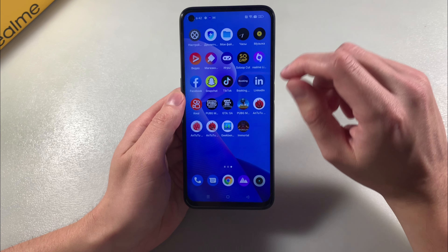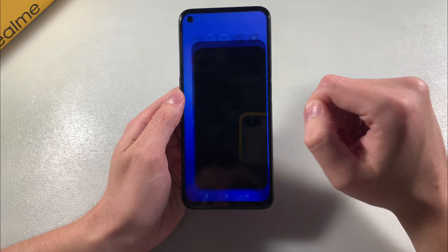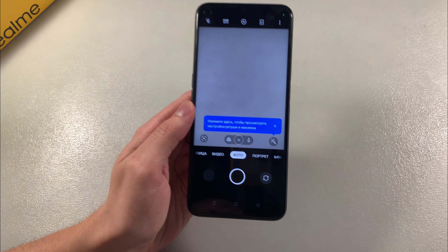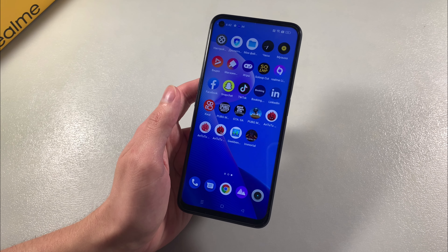Now open the camera. The main camera is 108 megapixels plus 8 plus 2 megapixels. Now I'll show you photos taken on the main camera.